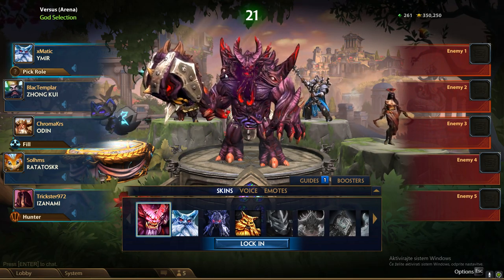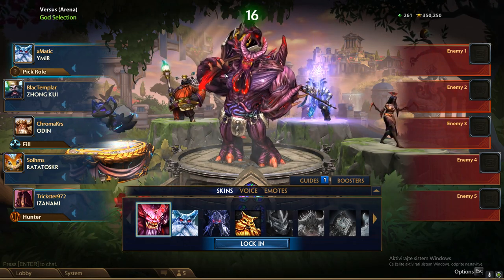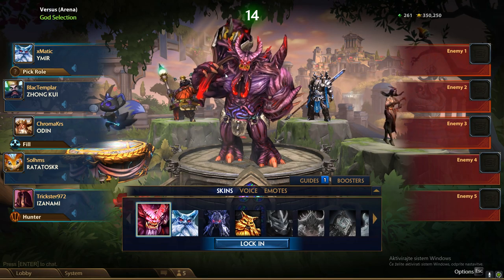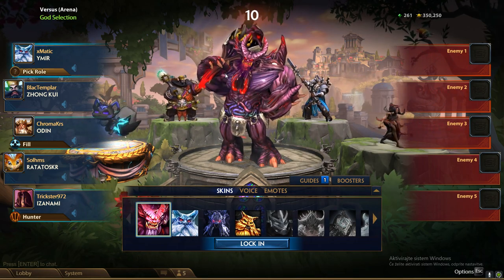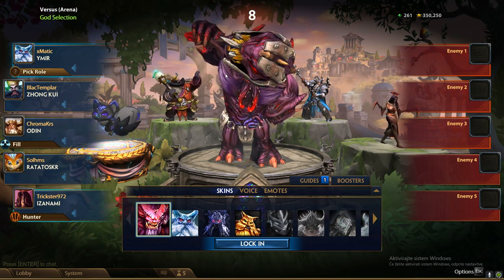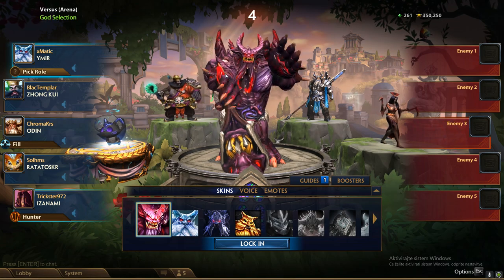I tried this on a carry — you go flat pen item and double damage item and then you can go Winged Blade or Witchblade. But then you're losing a lot of damage and when you get Witchblade online, a Karelic Dagger upgrade, you're getting behind and it's not good. So let's try this on a guardian instead.